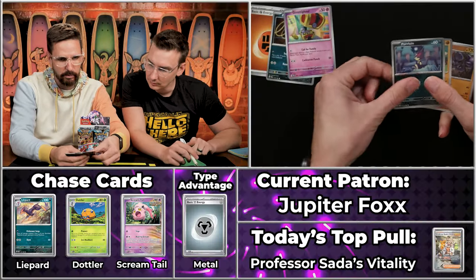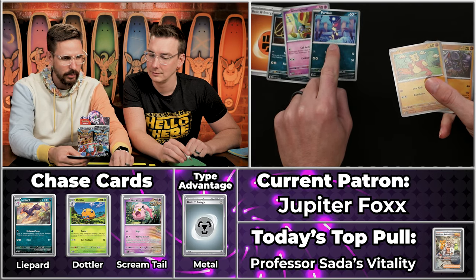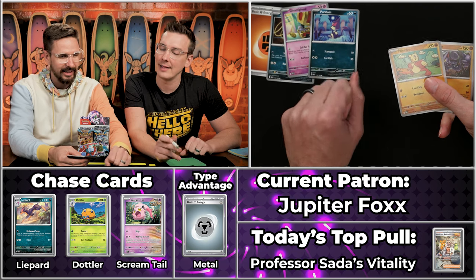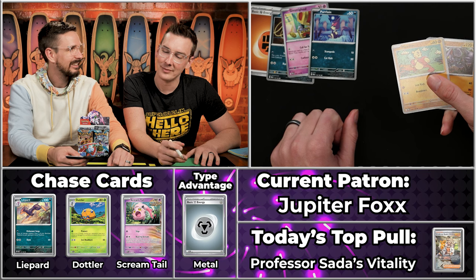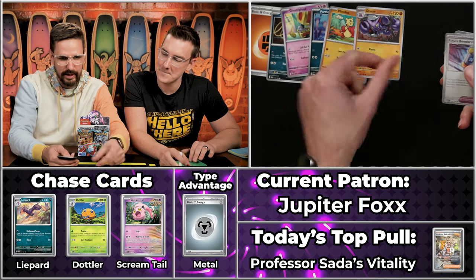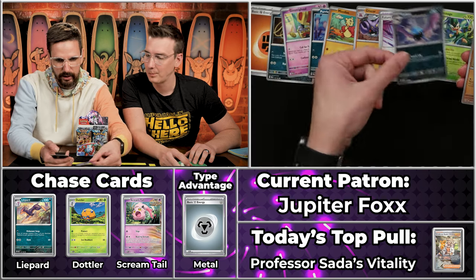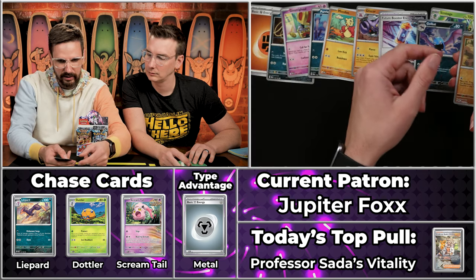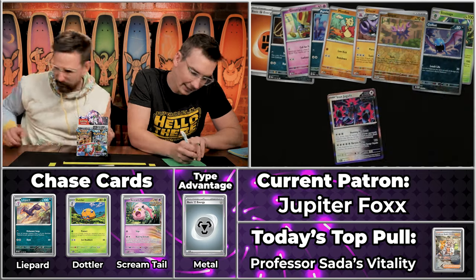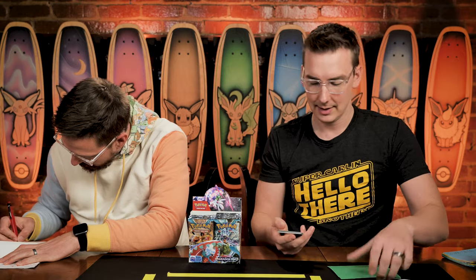We've got the Zubat, Gimmighoul, Purrloin — which always reminds me of pork tenderloin, not the purring of a cat. I like to smoke some meats every now and again. The Glyscor, Future Booster, Simisage, Golbat — a bunch of stuff that would have scored last week. Gligar will not score, which leaves us just with the Iron Jugulis — just a single point. Despite having iron in its name, it is not a metal Pokémon, it is a normal/colorless type. So just a single point for Jupiter Fox.